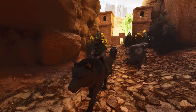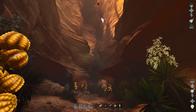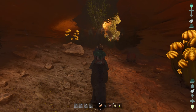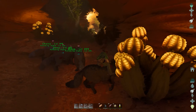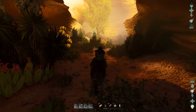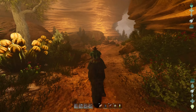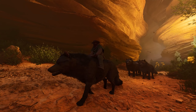We have to travel to the cave because it's actually in this canyon. You can get in here with flyers, but the entrance to the cave we're going into is quite small, so you're going to have to use creatures like direwolves, sabers, or raptors. Big creatures like mantises and flyers can only get about halfway.